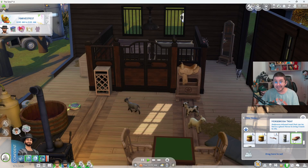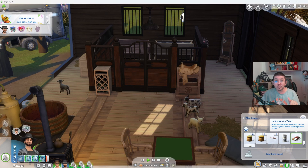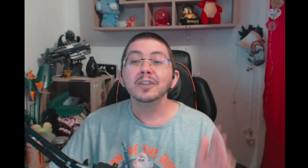If your horse dies and turns into a ghost, you can use the Horse Brosia Treat. Feed it to the ghost horse to bring it back to life. So there you have it — those are all of the ways to age up horses in The Sims 4 Horse Ranch that I know of.